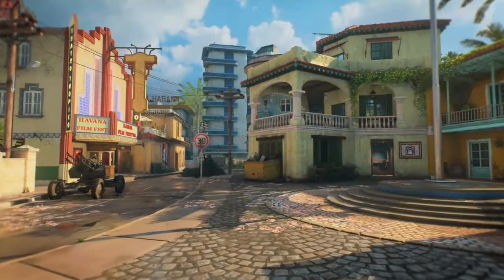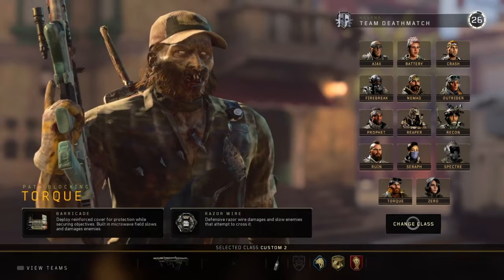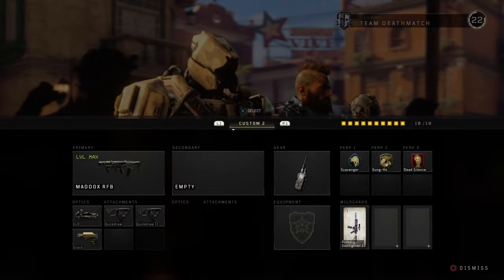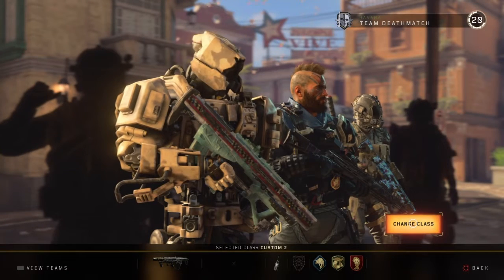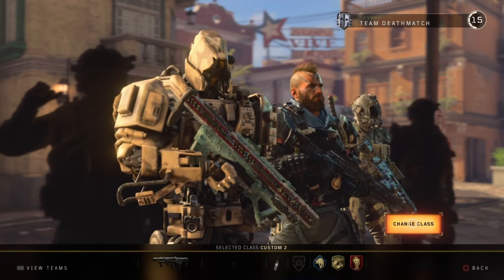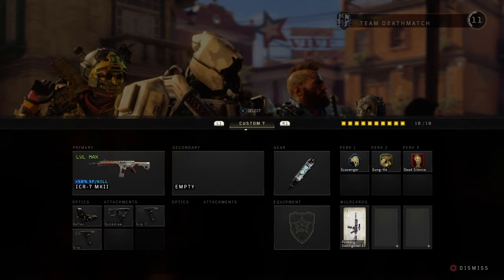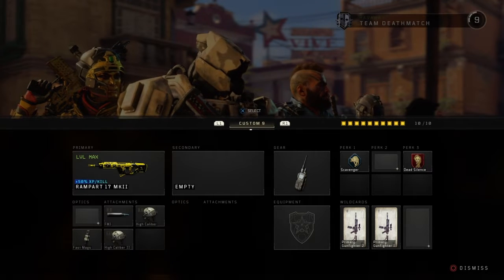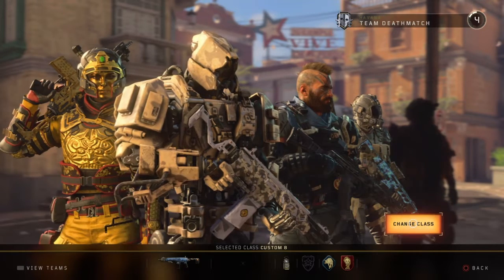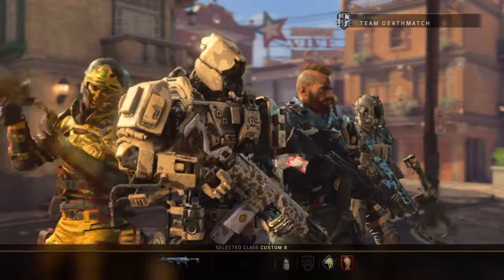Hey, what is up guys, Mr. Ricky back with another video. I'm gonna give you guys the best stealthy Russian class setup. I was using the Peacekeeper — I had a quick draw stock, hybrid mass in stock — and I was using Scavenger, that silencer, and Acoustics so that you can hear the enemy footsteps way better.